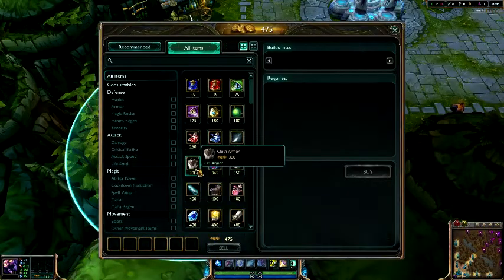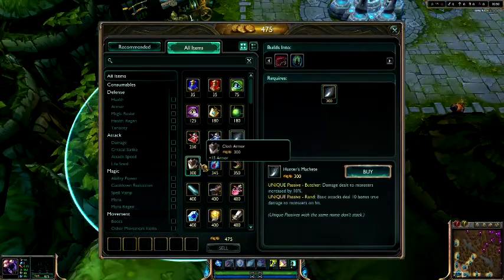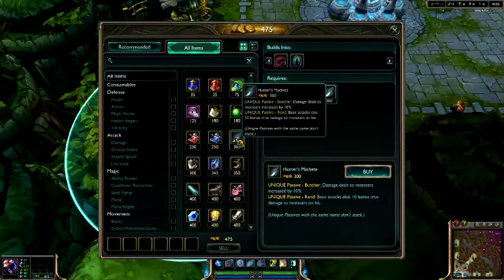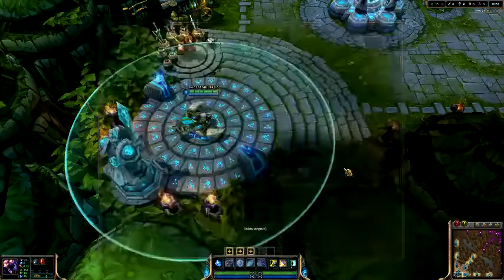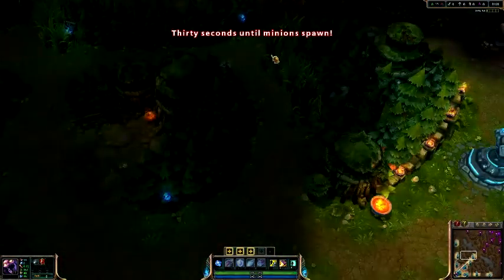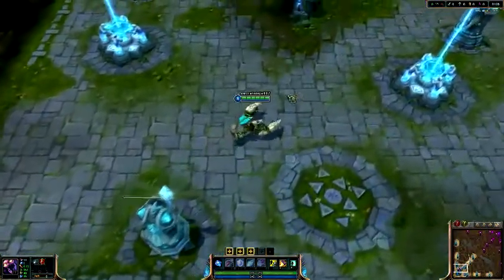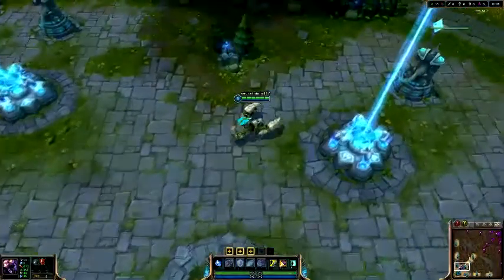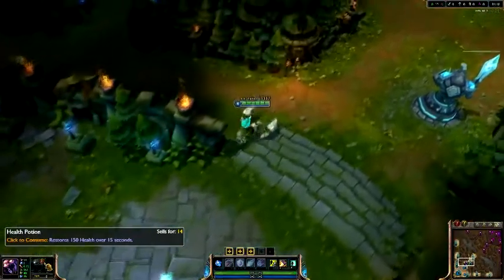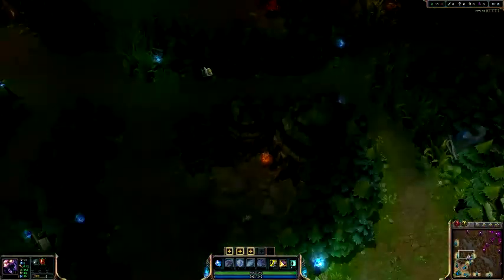Items. Most junglers will start off with Cloth Armor or Hunter's Machete and then spend the rest of their gold on health pots for the sustain. I recommend the Hunter's Machete if you are level 30 and have enough armor. You might want to start off with Cloth Armor otherwise. Here we have my jungler, Skarner — he's one of my top five junglers — and I start off with Hunter's Machete and 5 health pots for the sustain. Hunter's Machete is a very good damage item so you can clear your jungle creeps.